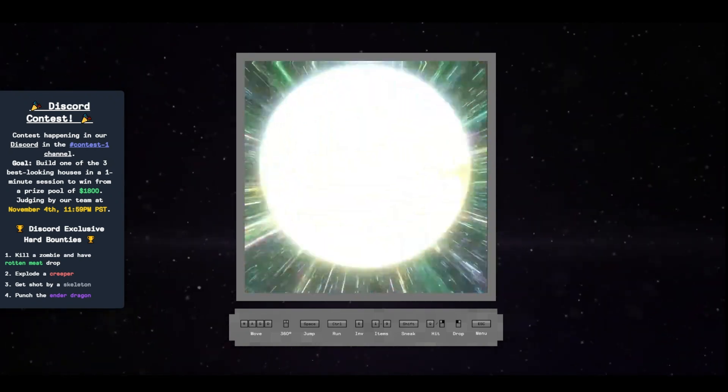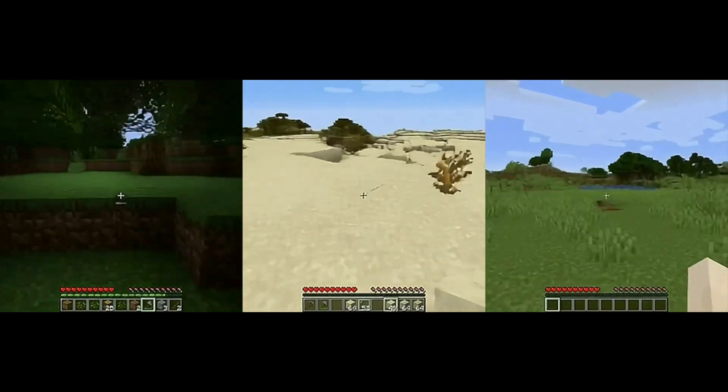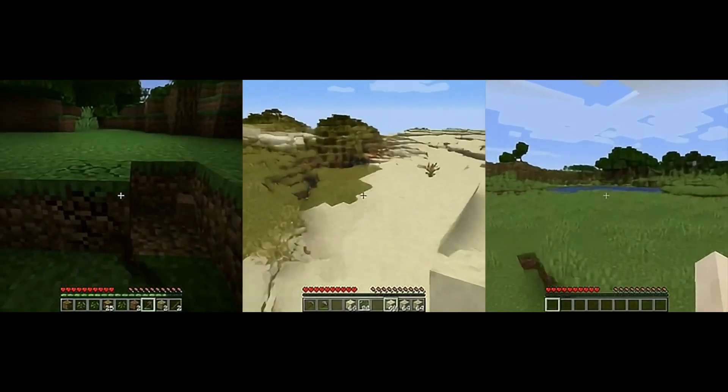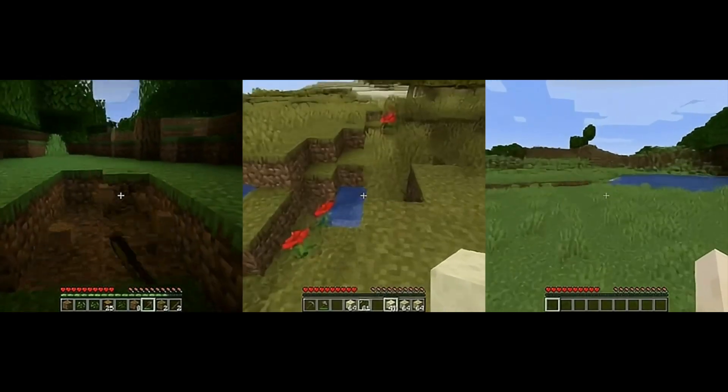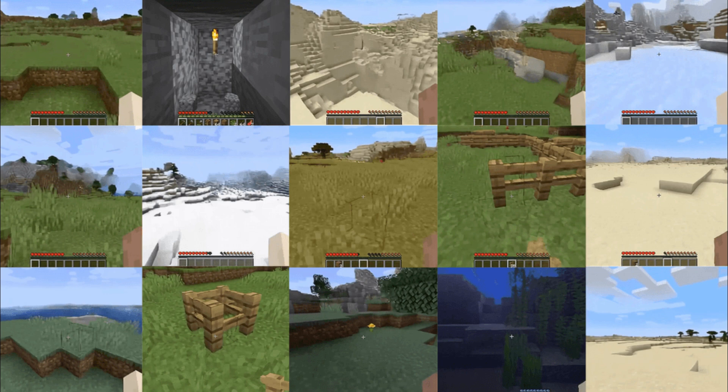This isn't just a video — it's an entire universe created in response to you. Now you can try Oasis for yourself. Descartes and Etch have released a 500M parameter model for local testing, and you can even play a demo with a larger checkpoint model.